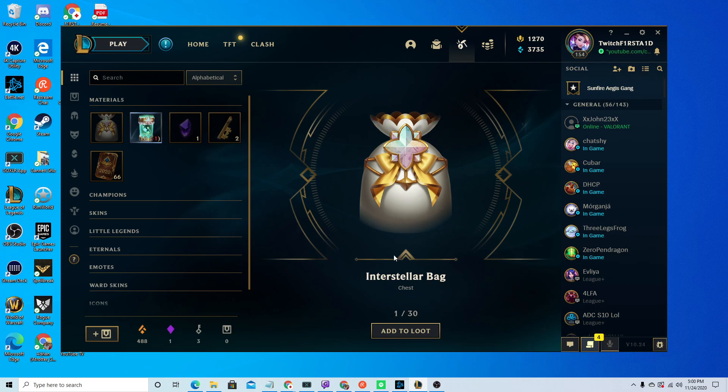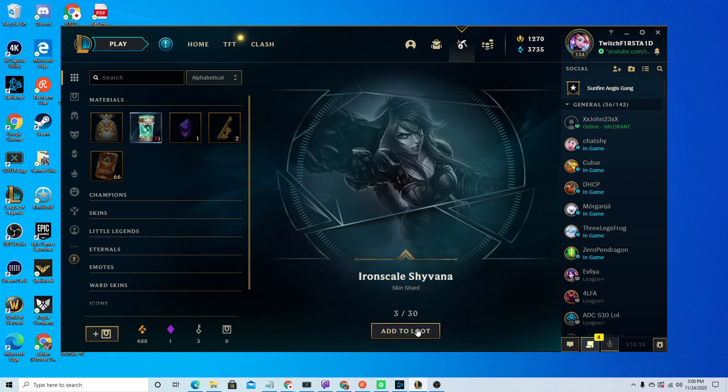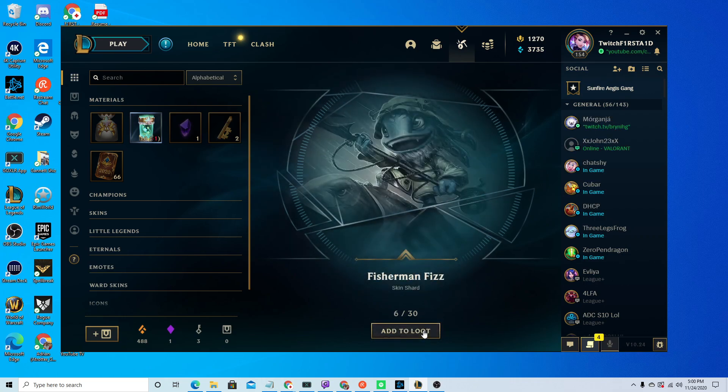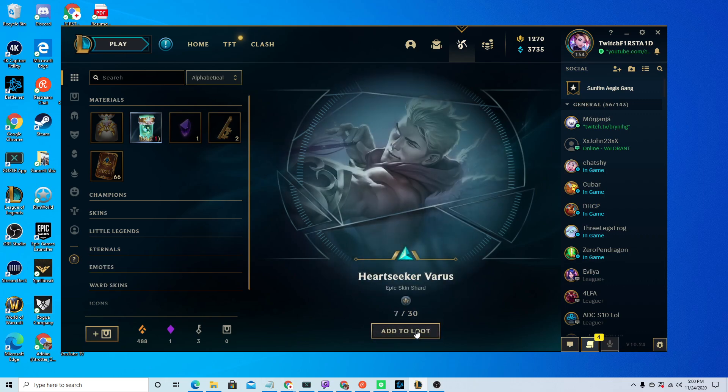Opening 10 capsules — that's 1 out of 30 skin shards. I got another Interstellar bag. Psyops Kayle was in here. Iron Scale Shyvana. Dark Flame Shyvana — I guess I'm maining Shyvana. Star Guardian Ahri — that's a good one. Fisherman Fizz. Heartseeker Varus.